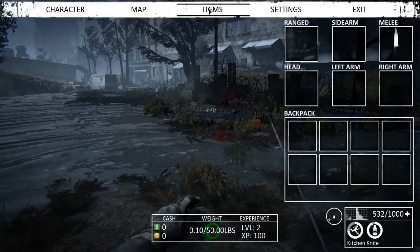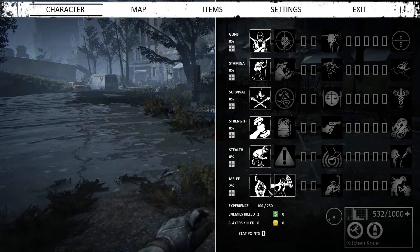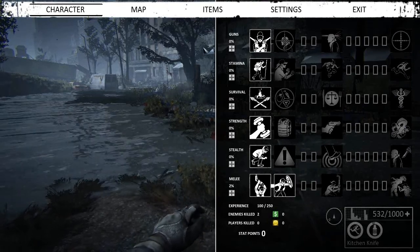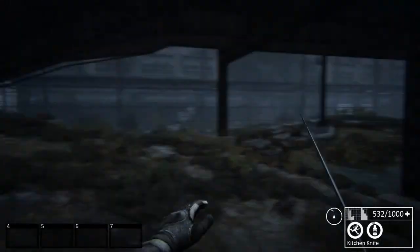I leveled up! So let's go to my character and level up my melee because I love punching things. I don't know exactly what these stats do but we'll figure it out eventually. Oh, I can block with right click now — that's good.